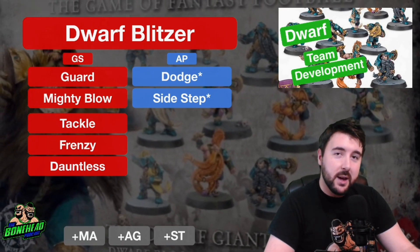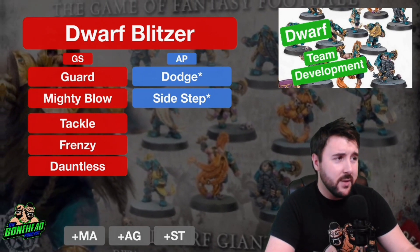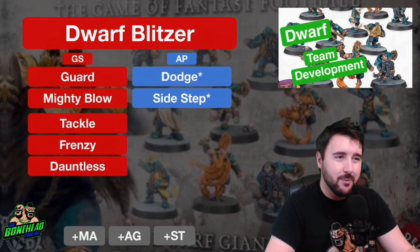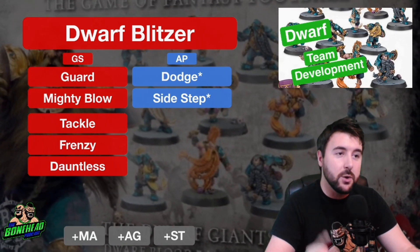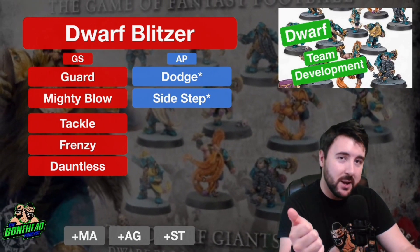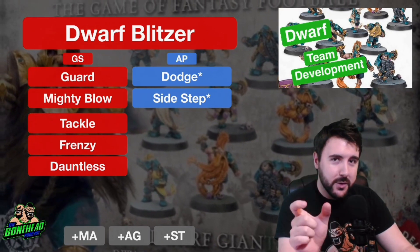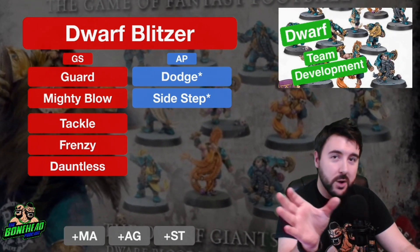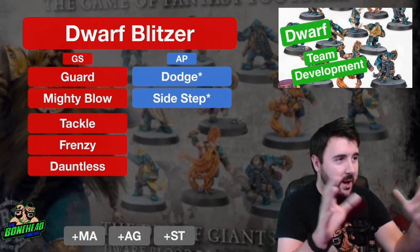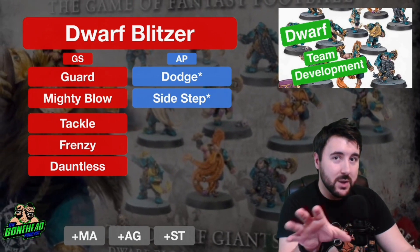With 3+ Agility, your Blitzers are just as good at manoeuvring the ball as your Runners, so they end up being your secondary ball carriers. They already start with Block, which makes them great for that. Having Guard on a Dwarf Blitzer is very effective — they've got Movement 5, which is faster than your Blockers, and 3+ Agility means they can dodge away as well. A pair of Dwarf Blitzers is a very fine thing. A Blitzer with Guard and a Troll Slayer can hunt in a pack: you tag the target and the Slayer comes in afterwards. Guard means wherever you strike, you're going to get that plus 1.